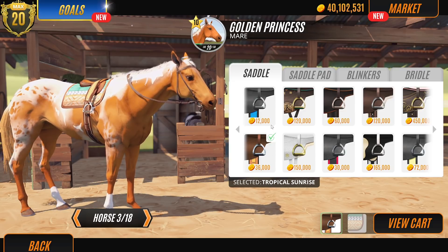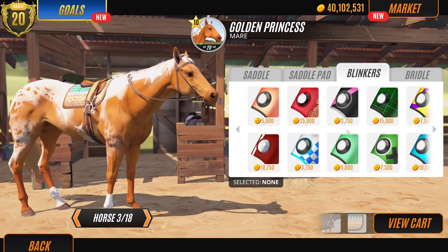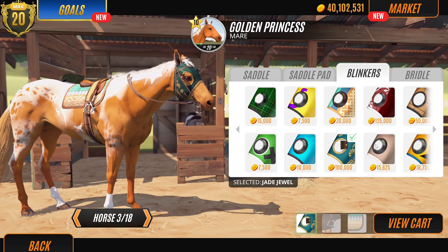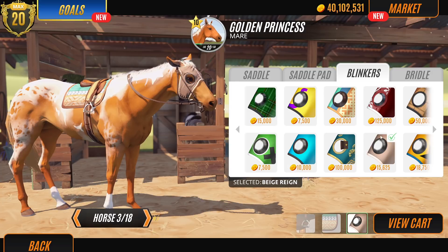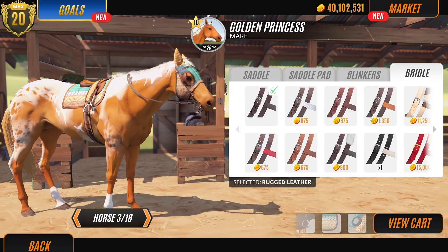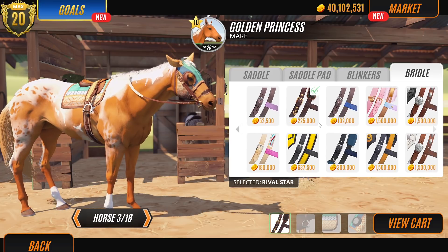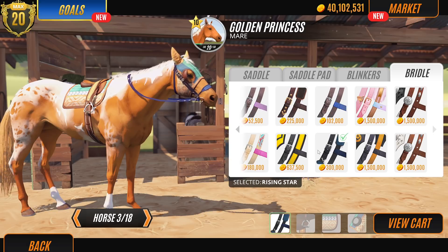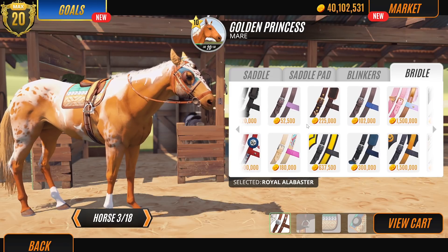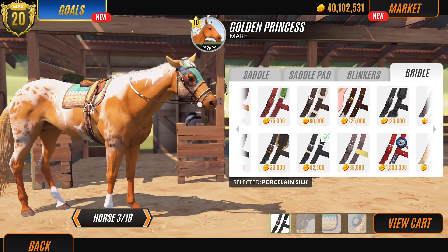Tropical Sunrise — there it is. Do I like that? No, let's put the whole shebang on her — let's just get it all matchy sets and then see what it looks like. I kind of like that Jade Jewel on her as well, but I think we need a darker colour for Jade Jewel. Not sure now. Let's just check out what the bridle looks like. Tropical Sunrise. I'm not exactly worried about price, guys, because let's face it, I'm minted — I can get the money back so quick.